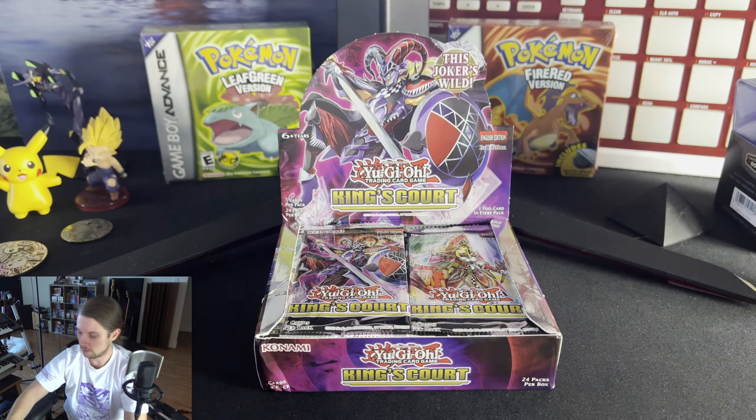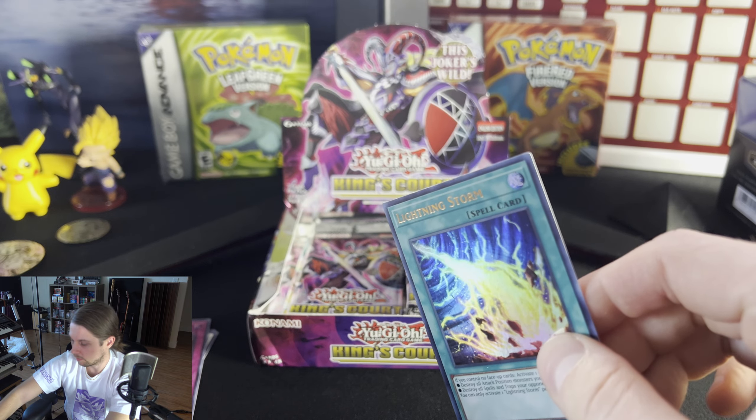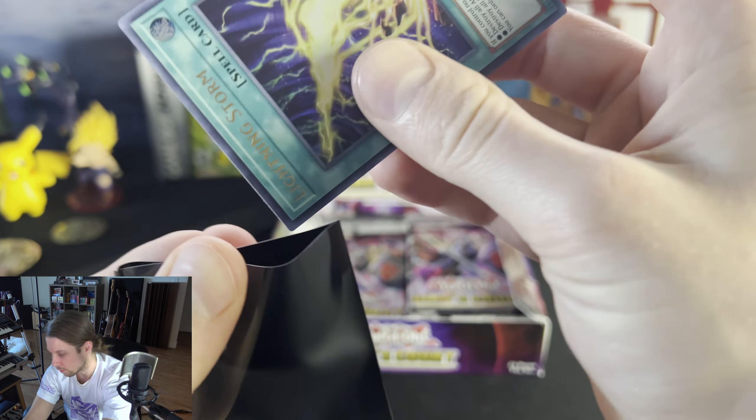Alright — Rescue Rabbit, the Wicked Dreadroom, Hyper Galaxy. First decent pull on the side. It's not exactly what I wanted, but I think this card has some value. It's kinda cool, right? Let's put that in the slightly interesting pile — maybe worth a dollar. And a Lightning Storm! Dope. I'm going to sleeve that one for sure. That'll go on our pile of valuable cards.